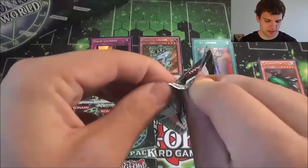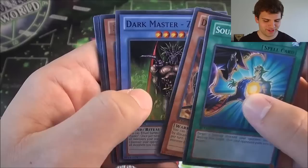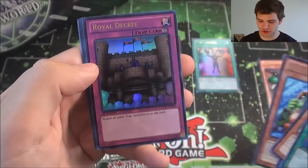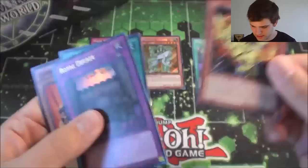Next pack. Soul Taker — nice — Dark Ruffer, Dark Master Zorg, Toon Goblin Attack Force, and an Ultra Rare Royal Decree. Then we have a Secret Rare Change of Heart — awesome — and then a Super Rare Sacred Phoenix of Nephthys. So many awesome cards in this freaking set.